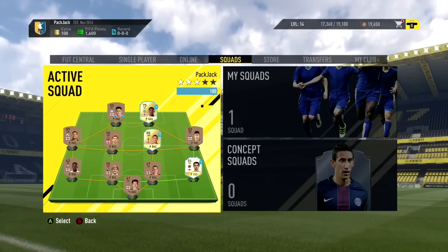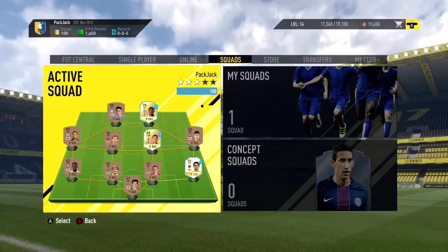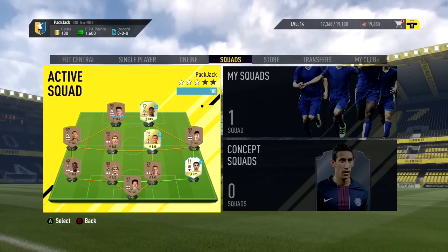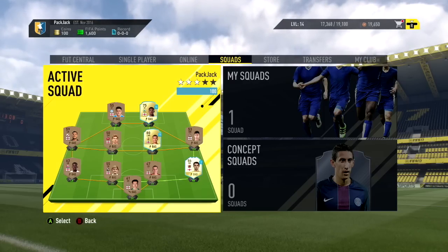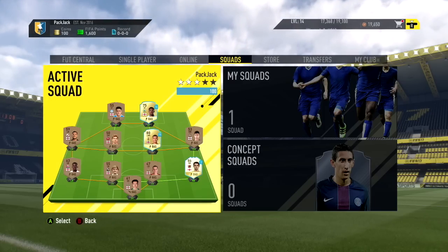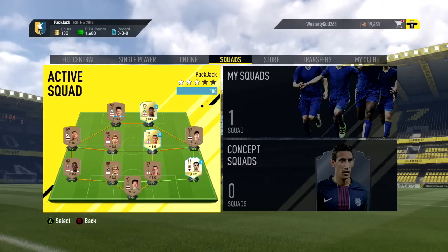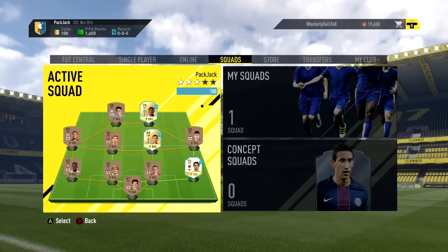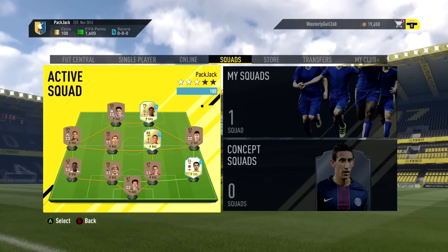Hey guys, how is it going? It is S2G and welcome to the first episode of my Ultimate Team Series called Pack Jack. As the name suggests, this series involves us opening a ton of packs. The main objective of this series is to win the Division 1 title. Along the way, we'll try and complete a few squad building challenges and also give a shot at the new Fut Champions game mode that is there in this FIFA.